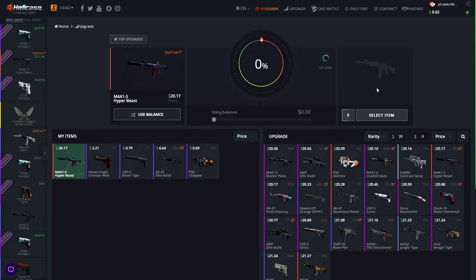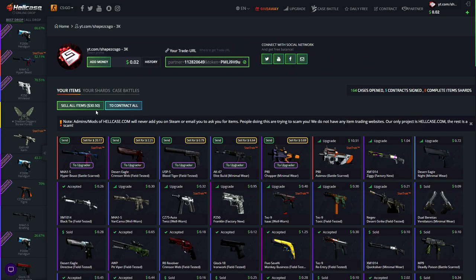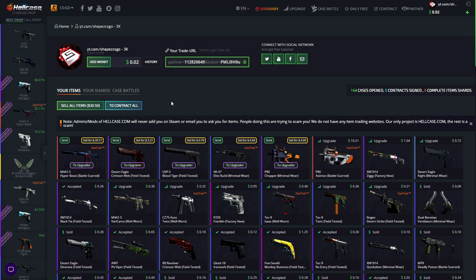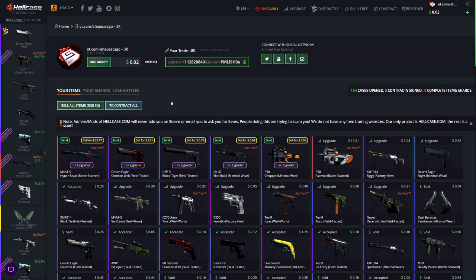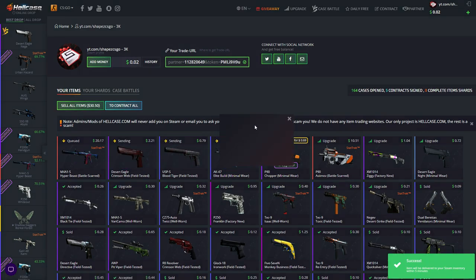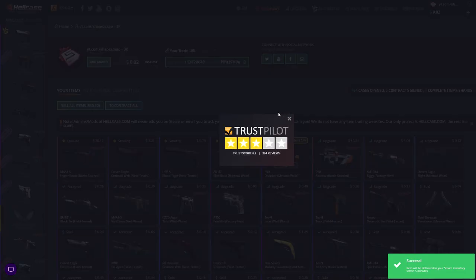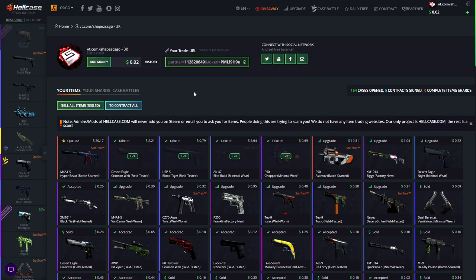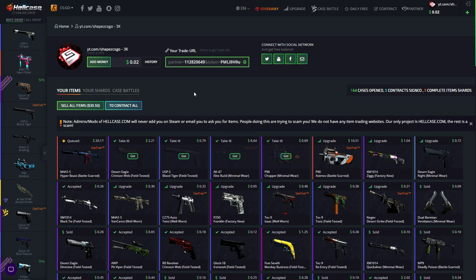I should win — come on! You won! I finally won! But why didn't I win the P250 Muertos? That is so stupid. Anyway, we ended up with 30 dollars — I still lost 20 dollars. But I should have the P250 Muertos too, so that's 38. Now let me withdraw everything and send all the skins out.